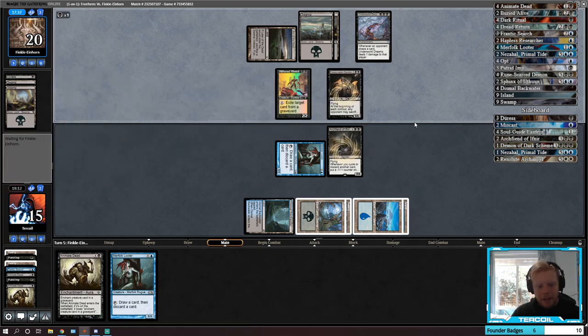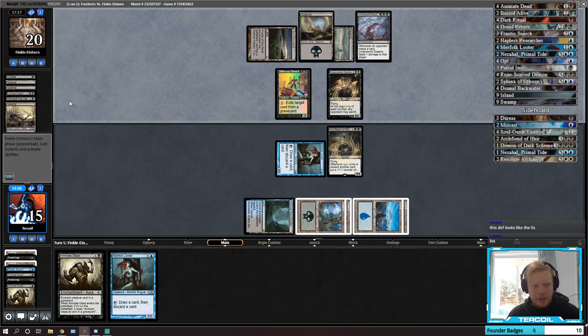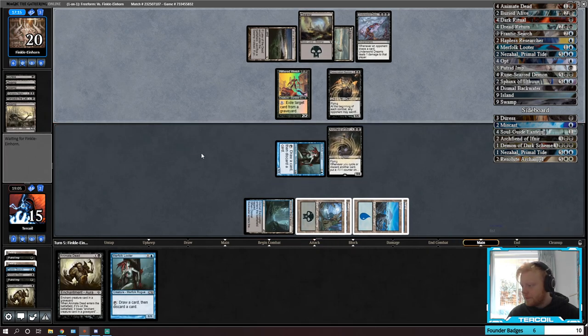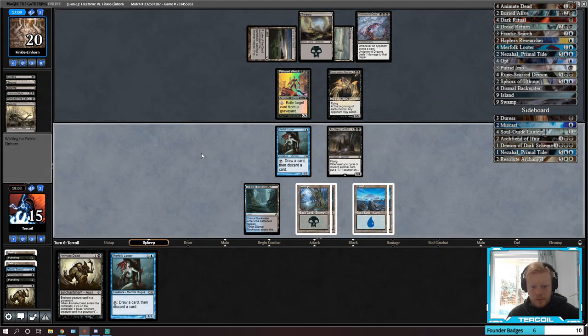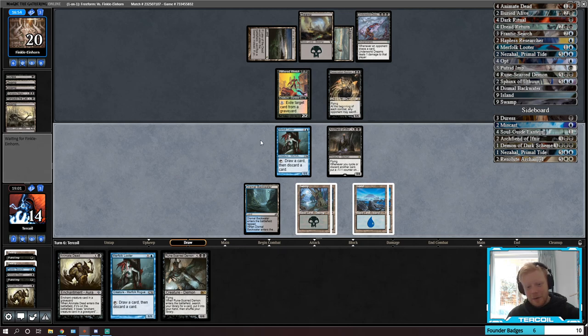Oh no, demon's big — that's a bit unfortunate but it will get smaller. I'm seeing Underworld Dreams and thinking this could go very poorly very quickly. We could Animate Dead their Nighthawk. I won't sacrifice a creature to their summoning-sick dude. Runescarred Demon — we are just taking a reasonable amount of damage from good old-fashioned Underworld Dreams. Format staple: Underworld Dreams.